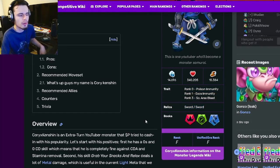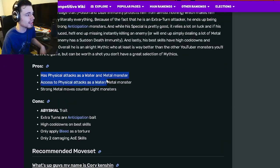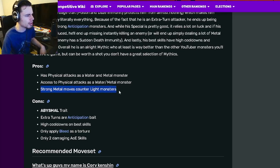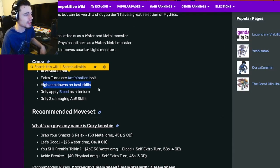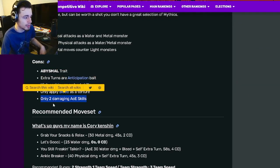His routes are Sword and Sword, which are actually pretty good. He has access to physical attacks as a water and metal monster, and for some reason that is two of his pros — they're both the same thing. He also has strong metal moves that counter light monsters, which is really cool. His cons are abysmal trait, extra turns are anticipation bait, high cooldowns on best skills, only apply bleed as torture, and only two damaging AoEs.